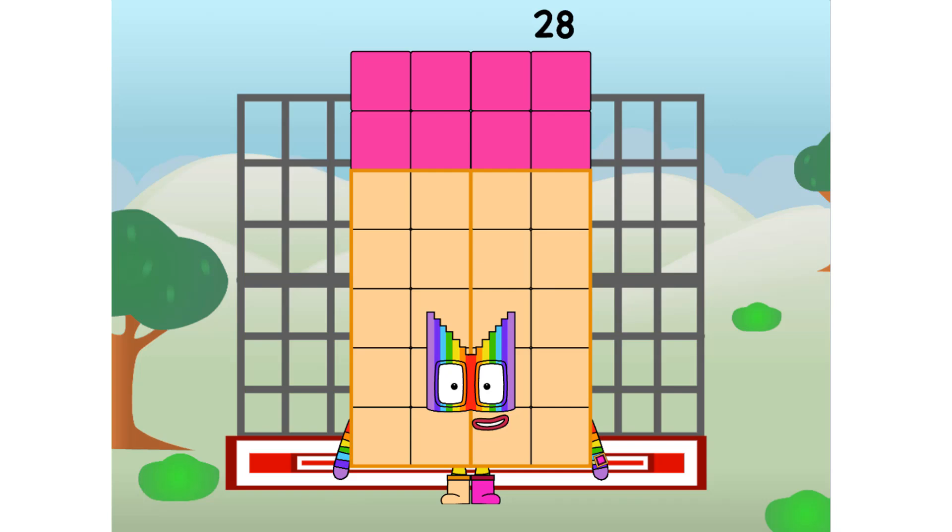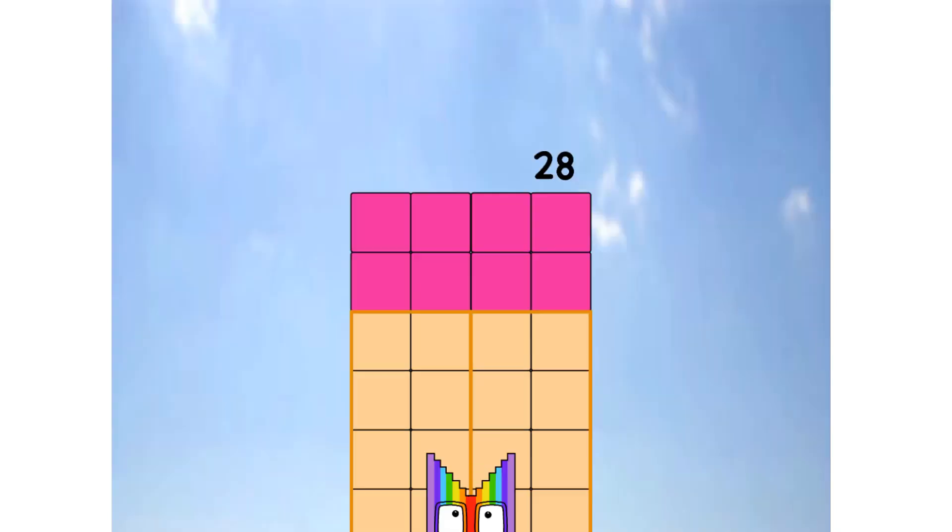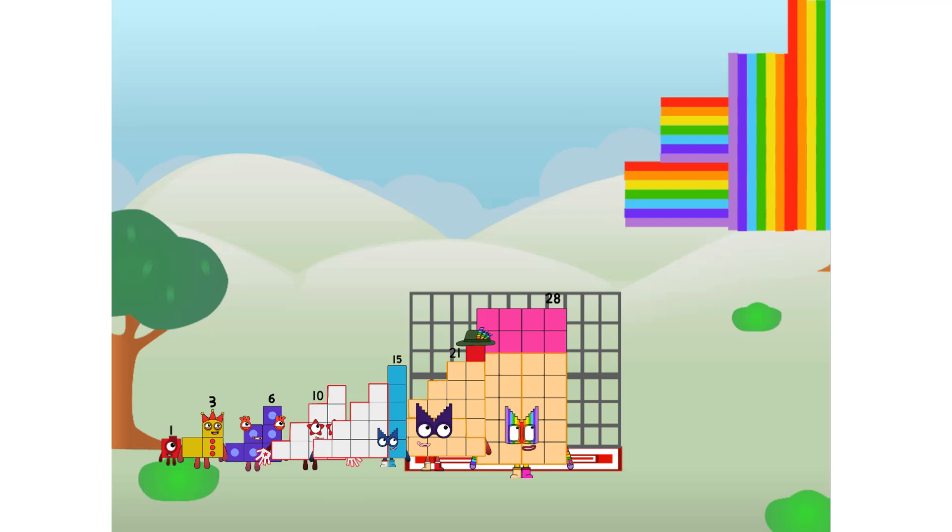28, commencing rainbow test flight. All systems checking out. 1 plus 2 plus 3 plus 4 plus 5 plus 6 plus 7. Wish me luck! Whoa oh oh, whoa, yowzer! Didn't get that high, but I did just invent the step rainbow. Guess you've got to give it a go to get lucky.